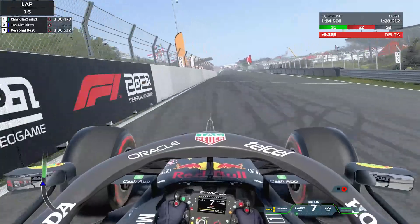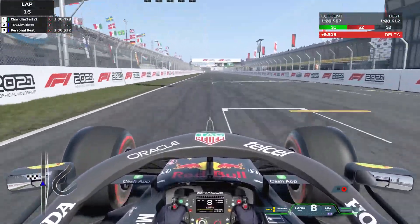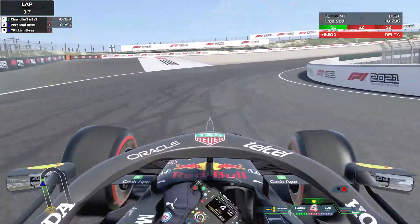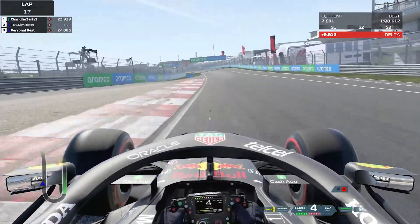This is not the way to start the lap. You want to use that curbing, the banking, but you don't want to be grazing the wall, because you can see that going into turn 1 we're already a quarter of a tenth down, which really does make a difference. You need every bit of time as possible.